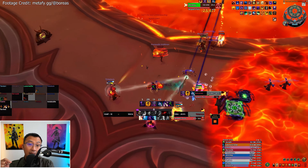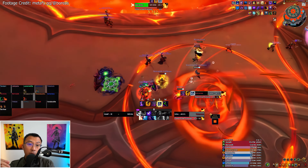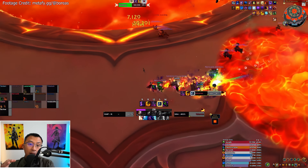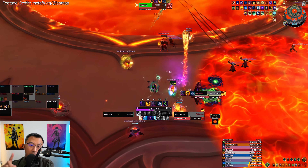The soak damage is shared amongst players in the circle, leaving fire puddles behind. Not soaking leads to a wipe. The entire arena will eventually be filled with fire, and if the boss is not dead by then, your raid fails the DPS check.